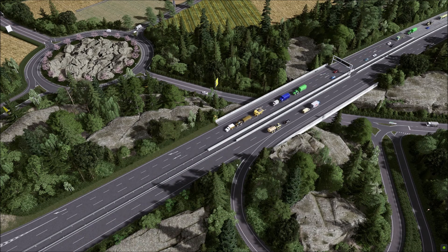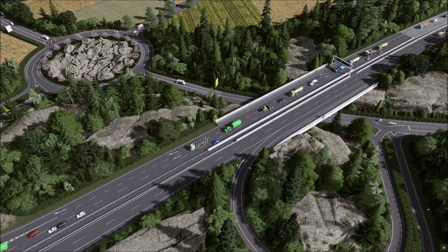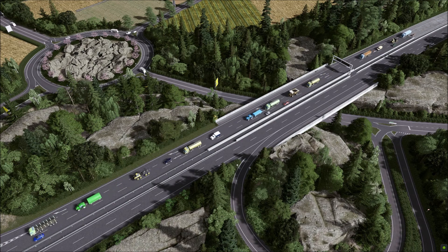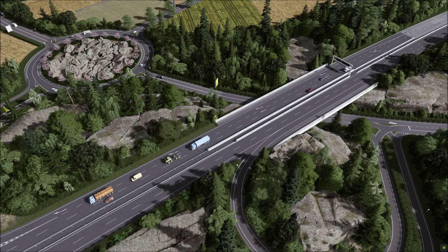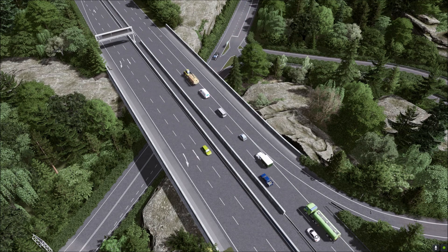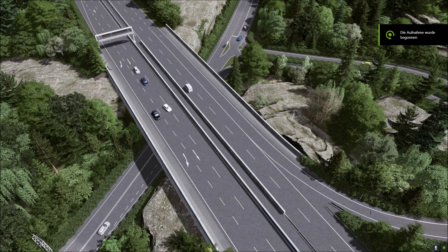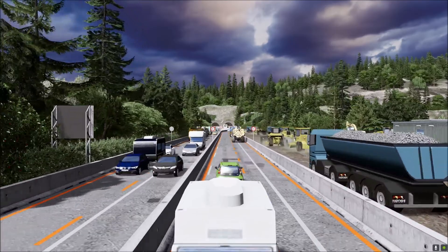I also set reckless driving and dynamic lane change to maximum. What I get is a pretty realistic looking highway traffic: groups of trucks hugging the outer lane and personal cars sometimes mingling with the trucks but most of the time overtaking them. Sometimes I also get nervous lane hoppers that can't decide which lane to use, and even the occasional speedster.